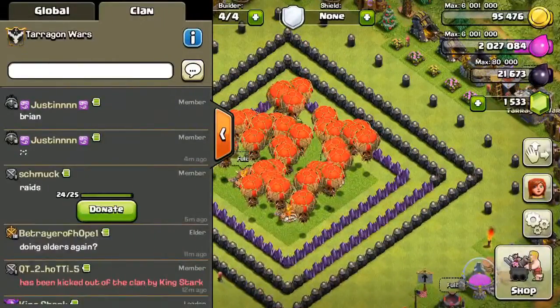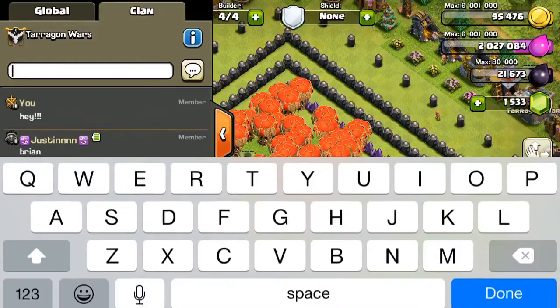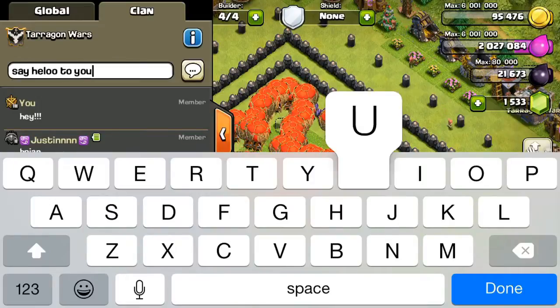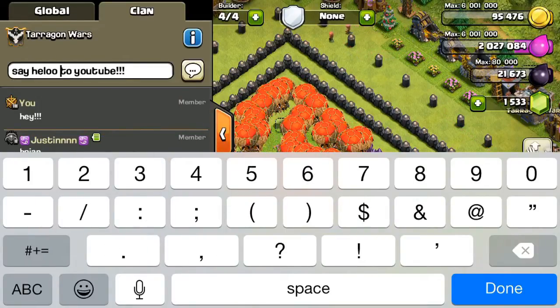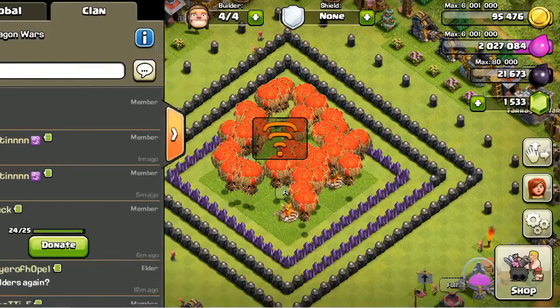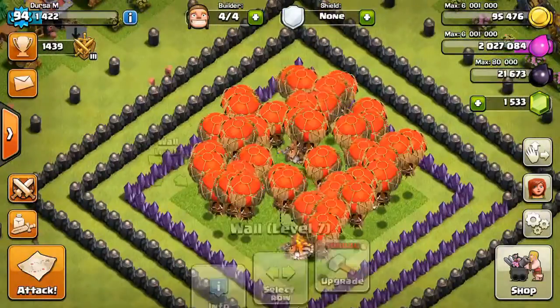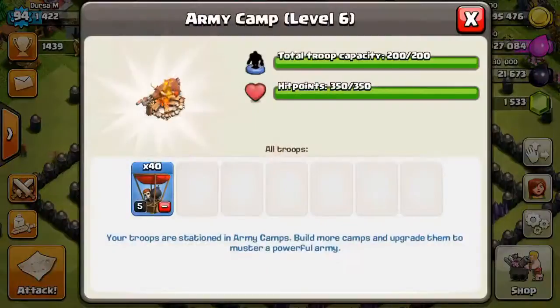I'm back with my second raid. Last raid did end up going really well — we got a three-star and it was actually pretty easy. Balloons are pretty strong at level 5, but once they get to level 6 they get a lot stronger. I'm really excited for when we get level 6 balloons. Once again in our army camps, we've got 40 level 5 balloons.